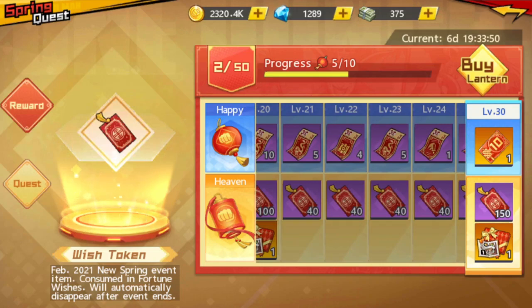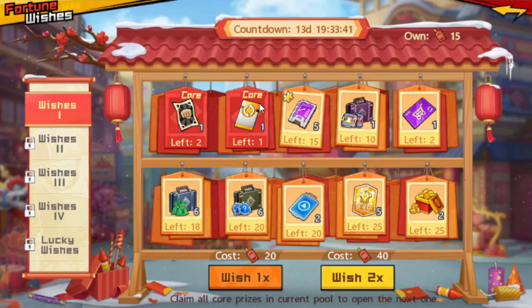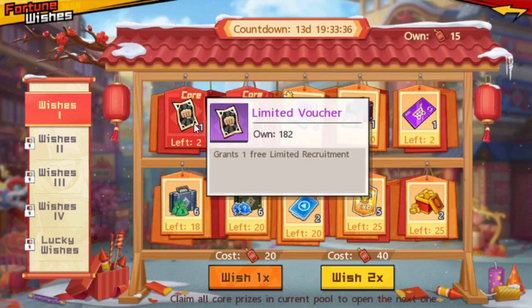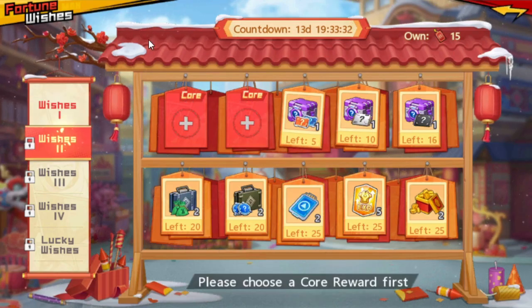By reaching level 50 you will get 2,980 Wish Tokens, which equals 190 draws. That makes it highly likely you'll get the pity and receive the limited voucher and the revision card as your tier one rewards, and possibly some tier two rewards as well. The game doesn't currently let us see all the selectable tier two rewards.